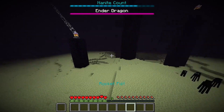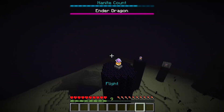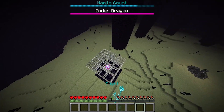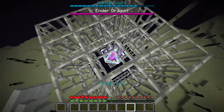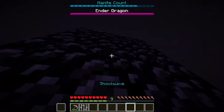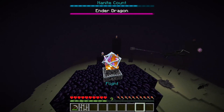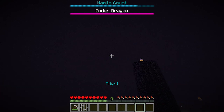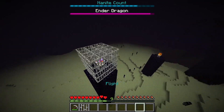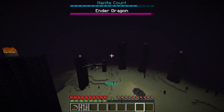What should we use? Let's go — let's take out this end. There we go. We need our pickaxe — let's break this in. There we go. Let's take out all the end crystals. Break this, take that out. We took them all out.